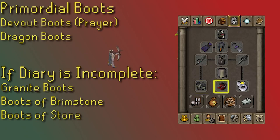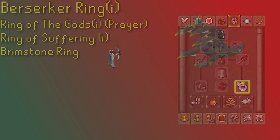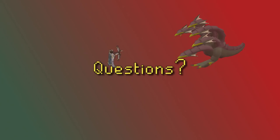For boots without the Elite Kourend Diaries, Granite Boots are your best special boot option for melee since they have a strength bonus, followed by Boots of Brimstone and Boots of Stone. With the diary done, Primordial Boots are best-in-slot for melee. Devout Boots are better in the long run when you're really only using prayer during the fight. The best ring for melee is the Imbued Berserker Ring. Ring of the Gods is a great prayer bonus option and is tied for the second highest prayer bonus on any item in the game.